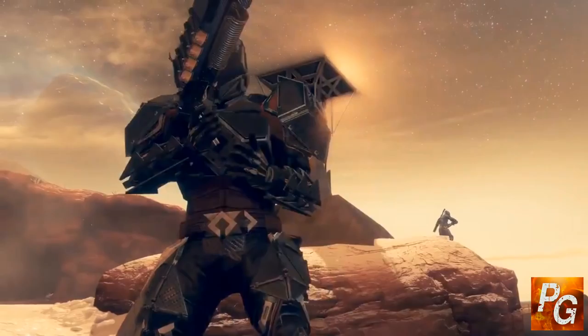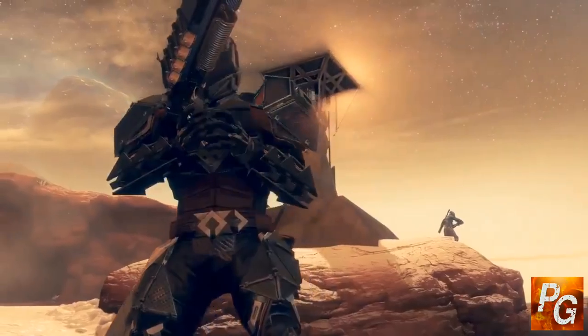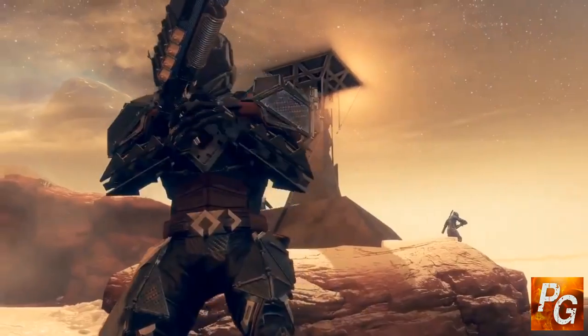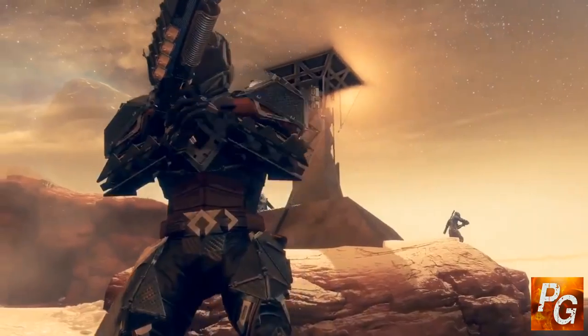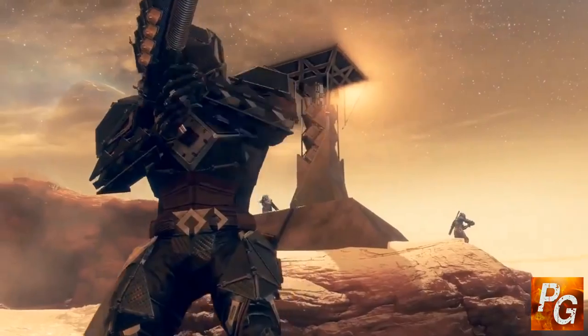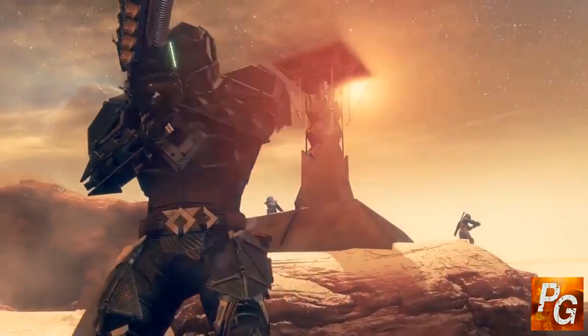That Titan also happens to be holding a very unique looking weapon that appears to be a shotgun based on the way he's reloading it. At first I thought it might be a Sleeper Simulant, but after looking at it carefully I've determined it is in fact a shotgun — more than likely some kind of new Warmind-themed shotgun, similar to what we saw in Curse of Osiris with the weapons forge. Here's hoping it's actually going to be good.